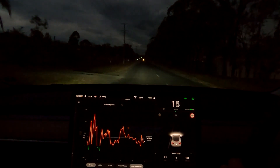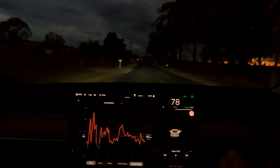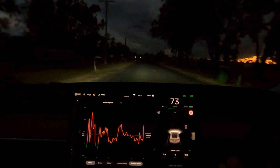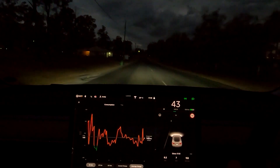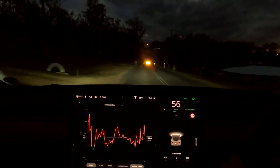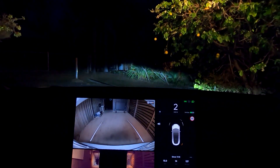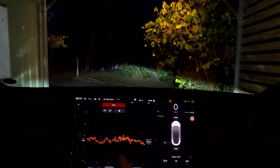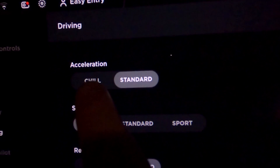Let's do it again. Cruising along at 15 kilometers per hour. Oh my god, it is so much fun. Look at all these pins on the screen here. Look at this curve — the last 50 kilometers. That's when I was driving in chill mode, and then I put it in standard mode. Look at this graph. Yeah, we better put this back in chill mode here.